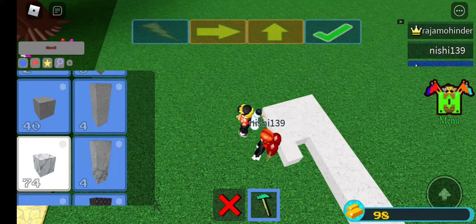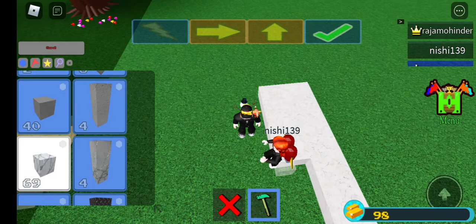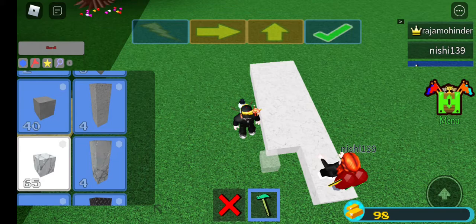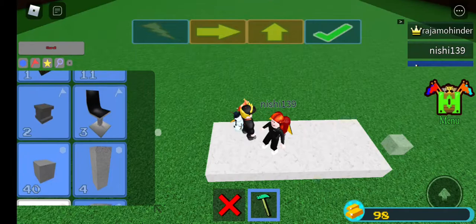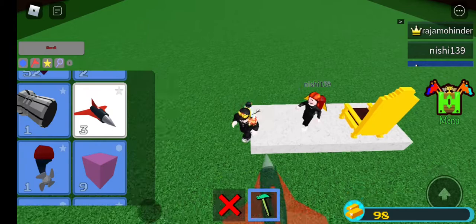Anyway guys, if you didn't see the rocket run out of fuel a few minutes ago, go back and see it. Let's start putting some furniture in — I'll put my seat down first, then put down the jets, because the jets are the most important part of this boat.